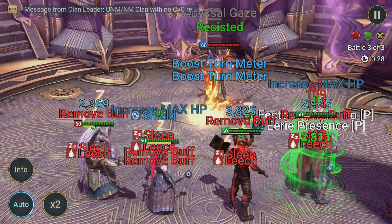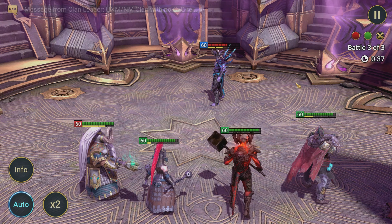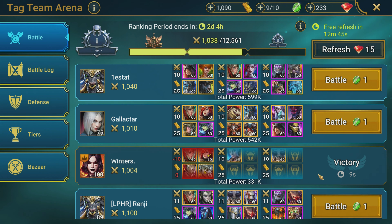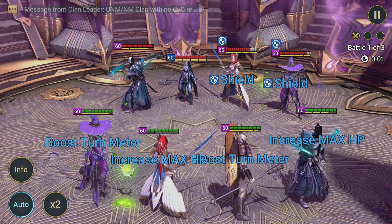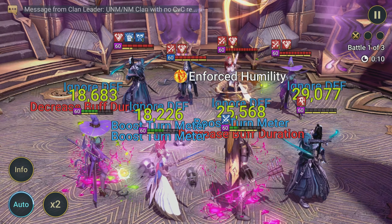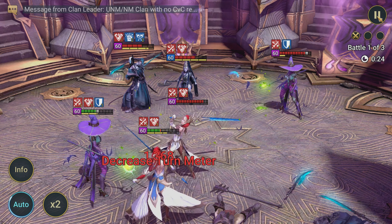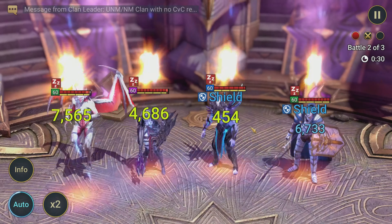I'm spoiled on my main account where I have three speed leads well over 340 speed, so I usually do pretty well there. But here on this account without the speed gear, it's just crazy how fast some of these teams are in Silver 1. I understand why people don't like 3v3 — it's definitely a struggle if you don't have the gear. A lot of people are saying the speed meta is dead, but honestly those people are kind of incorrect. They're probably just playing in the top one percent of the game. Everywhere else, speed is king — if you can't go first in arena, 90% of the time you're going to lose.